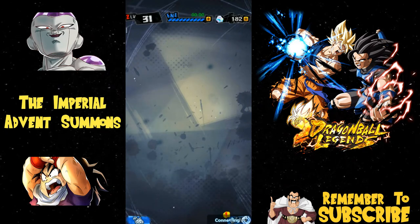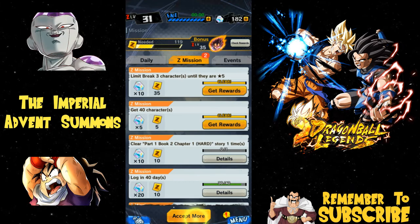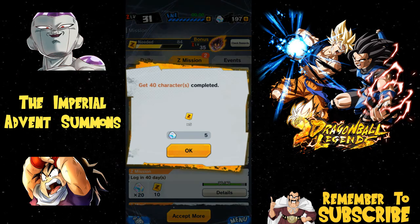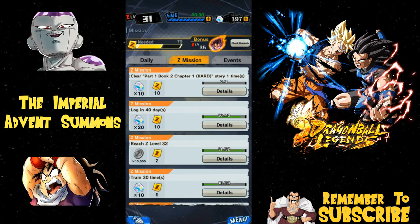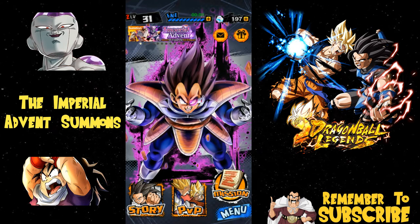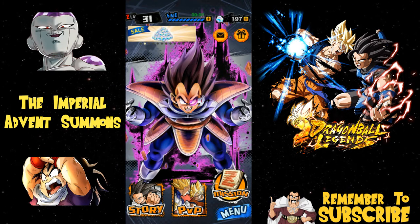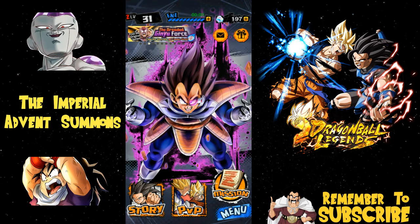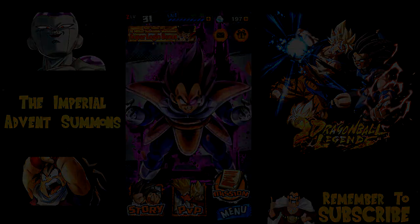I'm pretty much done - I have nothing else to do with this. I'll collect my rewards and I won't be doing any more summons. I'll be doing my basic daily discount summons - who knows, maybe I'll pull a Frieza off of that. Anyway guys, that's it! I hope this was fun for you. Let me know what you pulled in the comments below, and let me know what other videos you'd like to see from Dragon Ball Legends. I do plan on doing news videos, and if you want gameplay or tips on where to find super souls, how to get Zenny, or experience grinding - let me know. Catch you later!